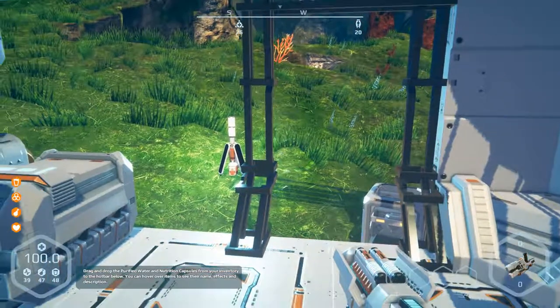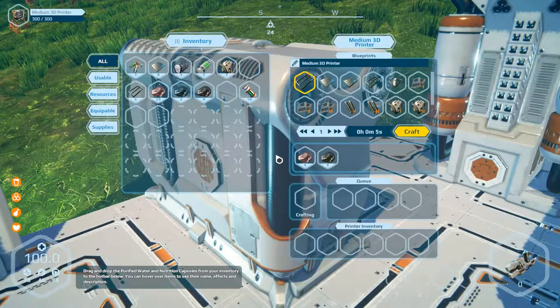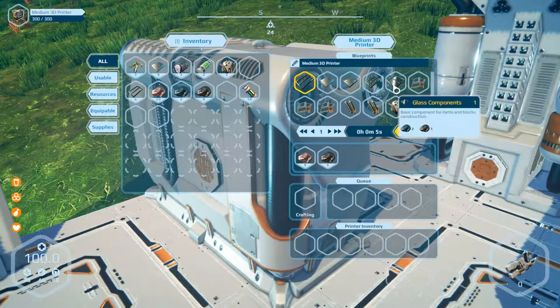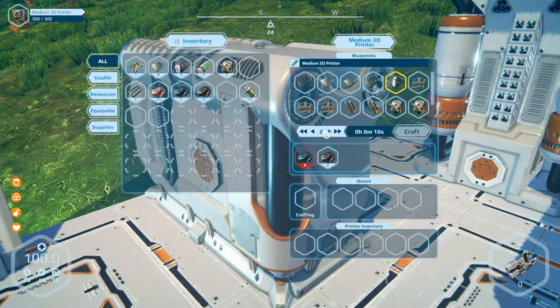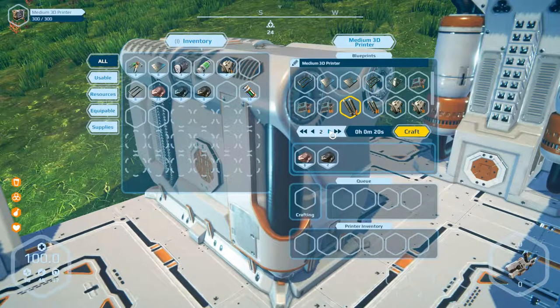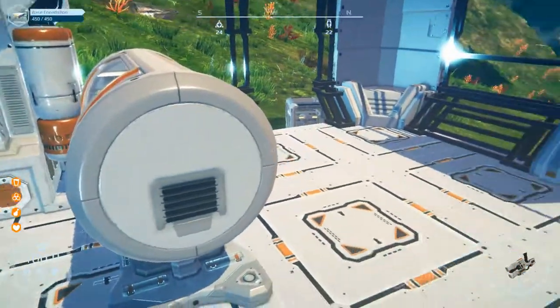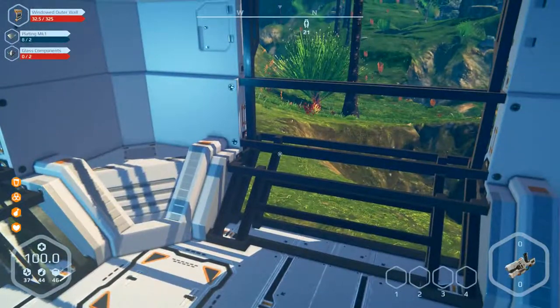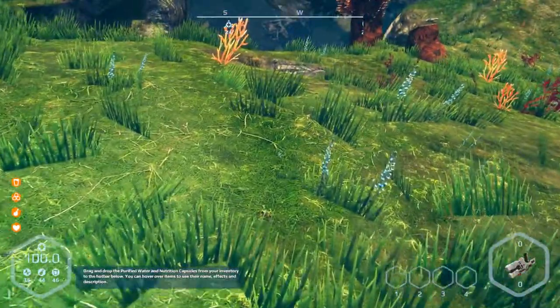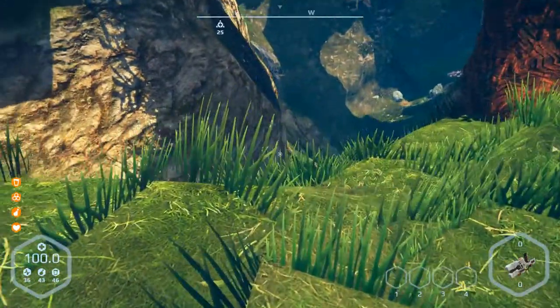Welcome to part 14 of Planet Nomads. We have to build something and we need resources. Let's have a look in the 3D printer - we need glass components and mechanical parts. We can only produce one of each. Let's craft two mechanical parts and one glass part. We need four glass parts total - one mechanical part and two glass parts per item.